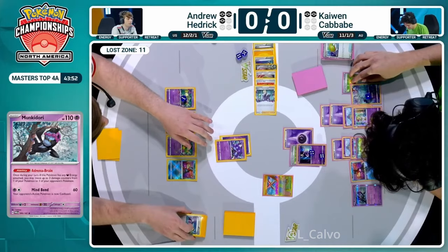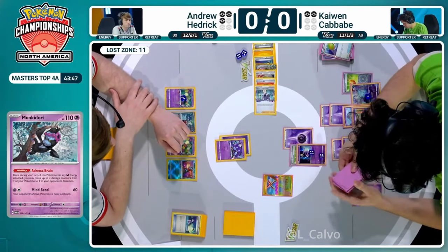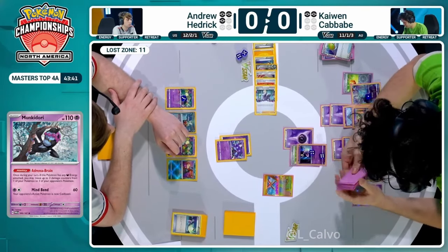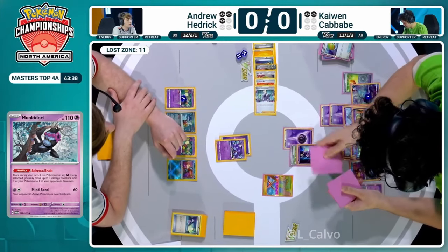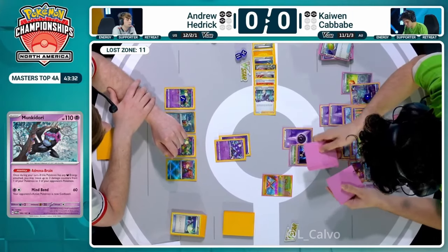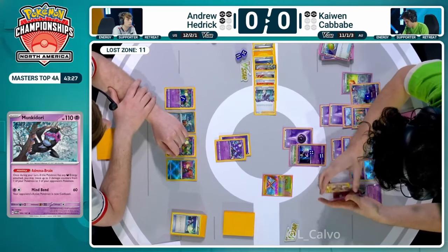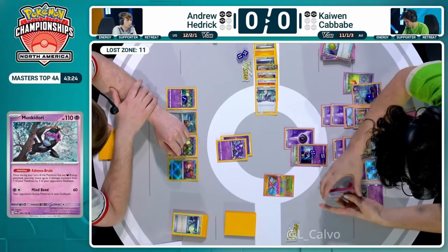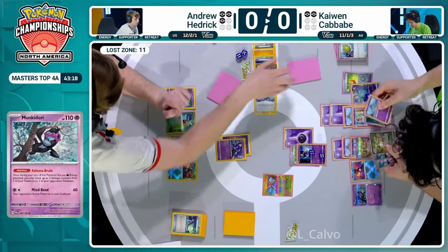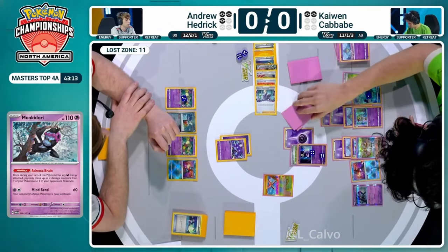A Monkey Dory is drawn out of the deck with a double Nest Ball going down. The Monkey Dory is brought out from the Artisan, and both players have very thin decks. Bravery Charm coming down onto that Manaphy that has a damage counter on it, giving extra HP - also thinning the deck. With both Bravery Charms in play, a powered up Drifblim cannot take down an Iron Thorns EX. But if Iron Thorns EX isn't active you can't even Psychic Embrace, so that's also probably not going to happen.